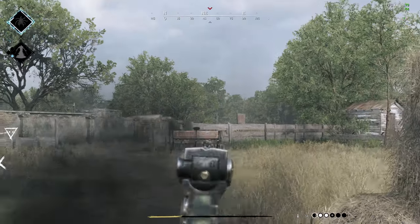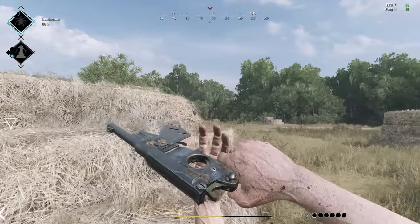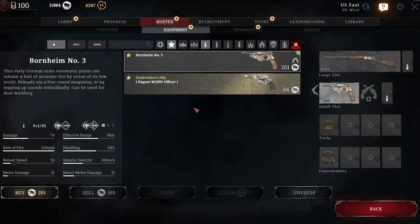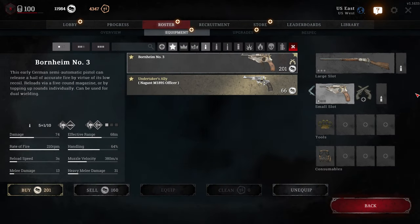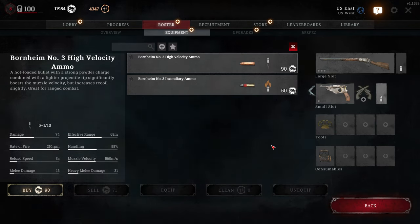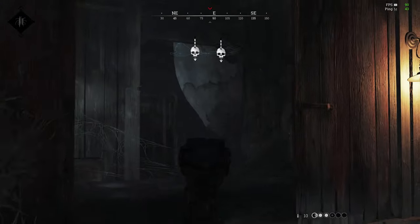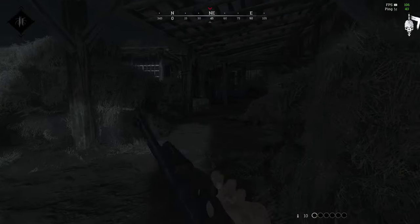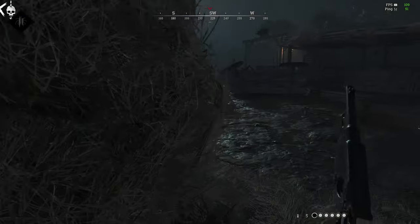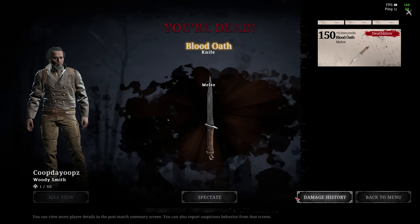That sounds like a lot on paper and maybe as a primary weapon that would be worth something, but the Bornheim has too much going against it. The base version is $201 and even that probably needs either the high velocity ammo at $90 or the fire ammo at $50 to stay competitive. With base ammo it's a three body shot kill weapon, and they recently increased the sway for fast fire rate weapons, so the Bornheim bounces all over the place and you only have six shots — five if you reloaded without bullet grubber.